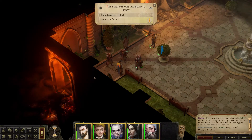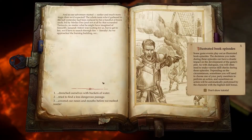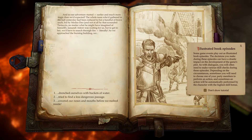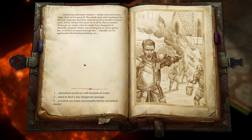So we're just running through the fire. Let's save it before we do that. Doesn't look like the best idea. Illustrated book episodes — some game events play out as illustrated book episodes. Decisions you make can have drastic impact on the development of the game's plot. You'll often need to make skill checks. Sometimes you'll need to choose a member of the party to perform the action; sometimes it will be automatic.